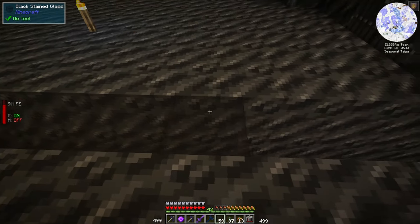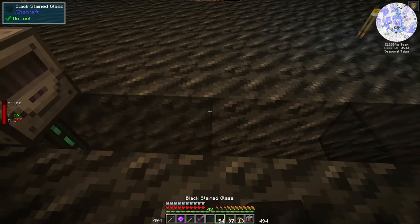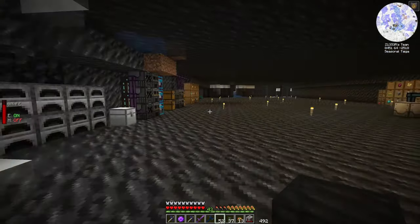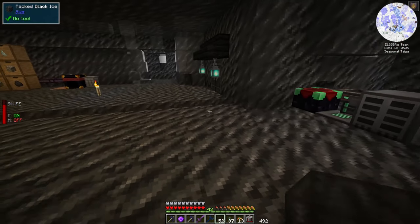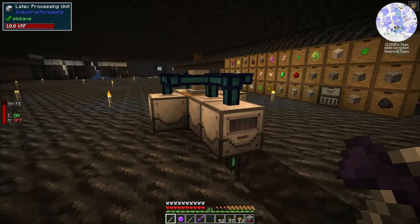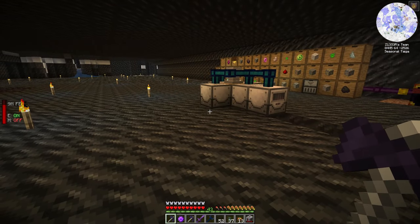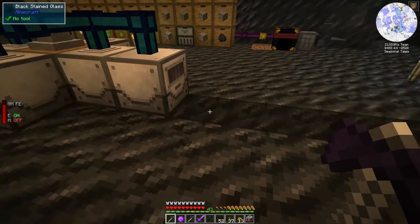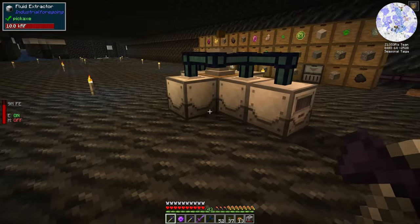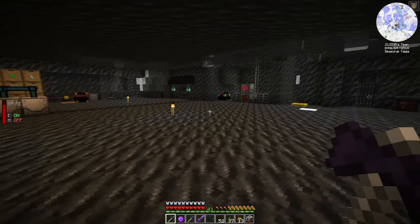Never mind, I actually do have black dye — let's make some black stained glass. There we go, lots of it. Oh yeah, that looks good! You can actually see the cables through it and it looks kind of industrial. The way I'm playing this is kind of a factory-type style — I like Satisfactory a lot and those types of games. I like setting up little machines like this out in the open. I don't feel like they need to be super hidden. I like seeing the stuff running, I like trying to keep it organized.